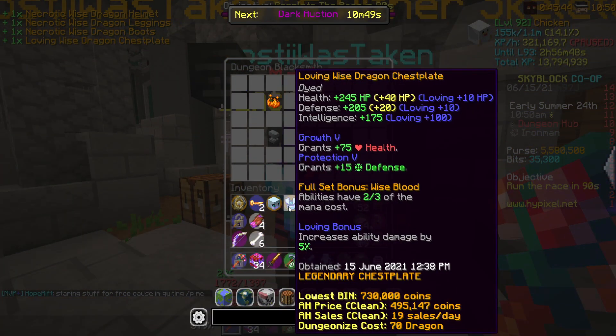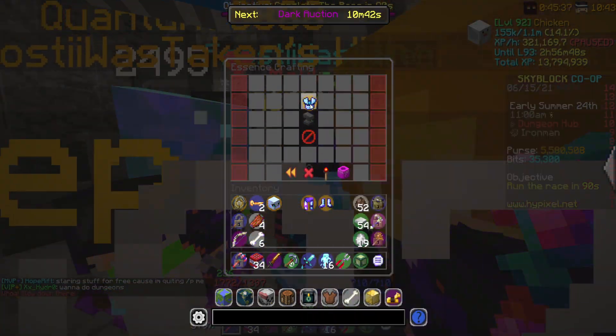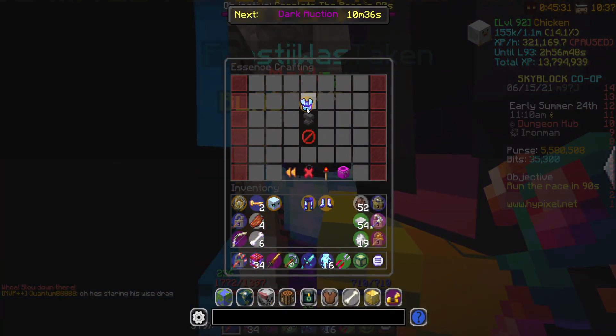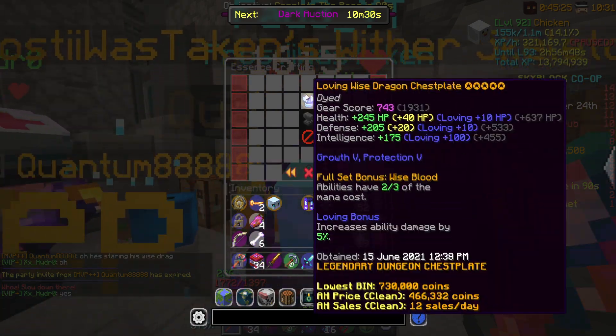We're going to start with these three pieces - these are the most important for us right off the bat. Essence Crafting - let's go ahead and 5-star these things. We should have a good amount of Dragon Essence saved up, hopefully enough. This is the first time I've spent Dragon Essence on this profile, so hopefully I did enough dungeons before where I can actually 5-star a set like this. Let's go ahead and see.